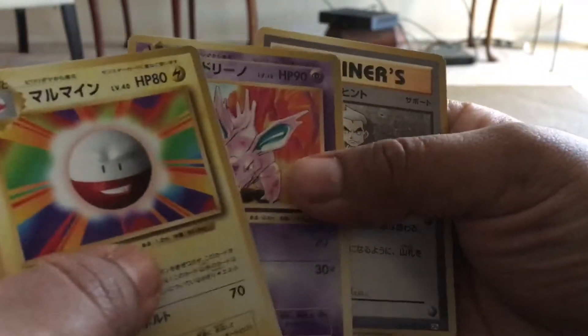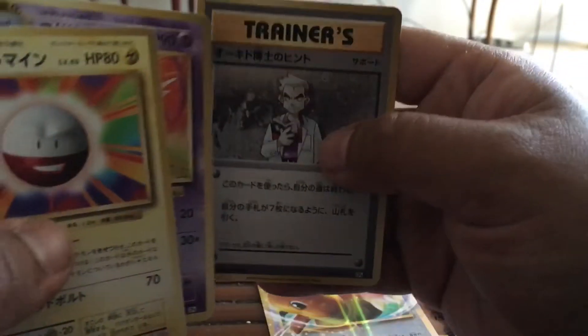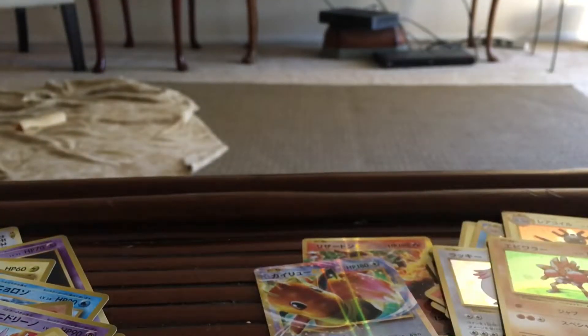And then we got Electrode, Nidorino, and then Professor Oak's Hint. I think that's what that one's called. And then our last pack, ladies and gentlemen. Our last pack. Hopefully one more EX or something good.